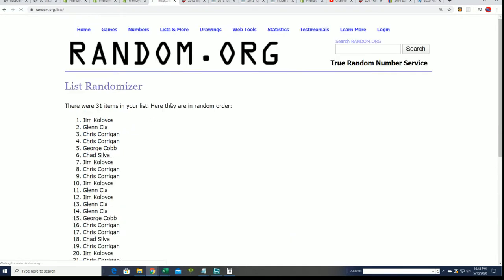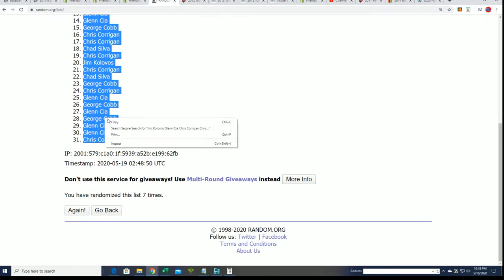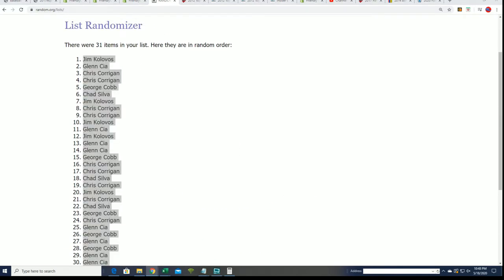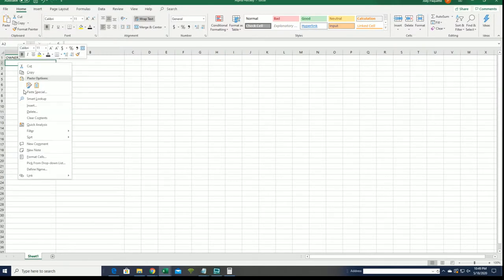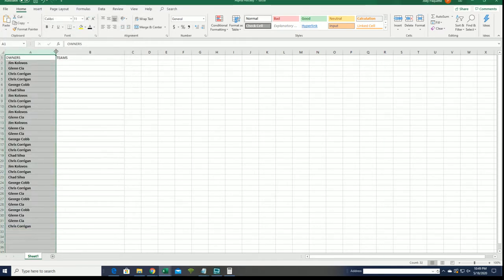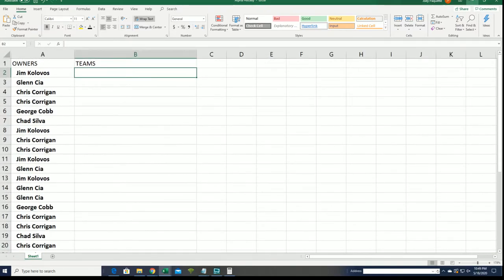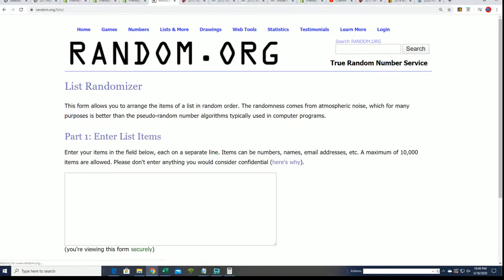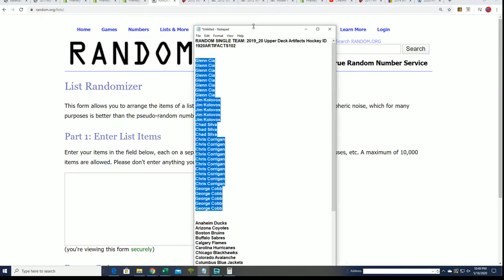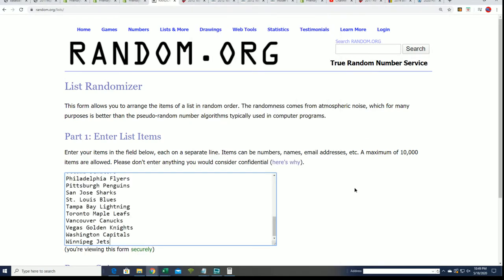Lucky number seven. We've got this list randomized. Now we're going to go for the team list, going through here seven times and everything, and we'll see who gets what team in the break in just a moment as we randomize the next list. We're stacking both lists right here. Seven times.